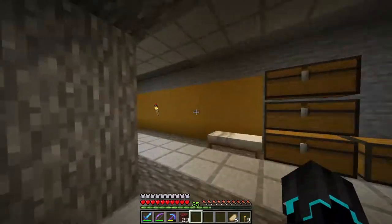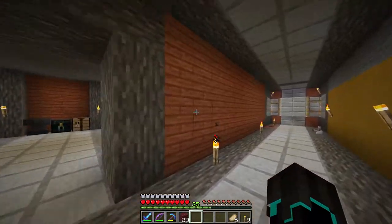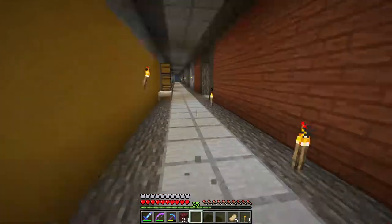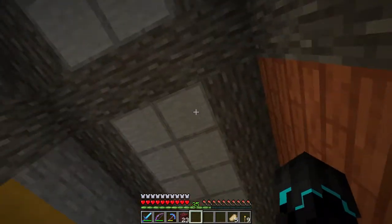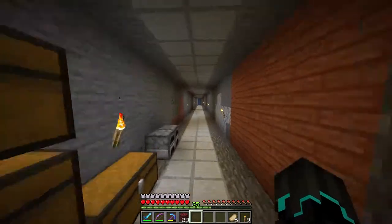I removed those. I did some more. The acacia wood, you can see here, and I expanded it all the way down here. So far it looks really good. I copied the floor and put it on top here as the ceiling, as there potentially will be another floor above us.